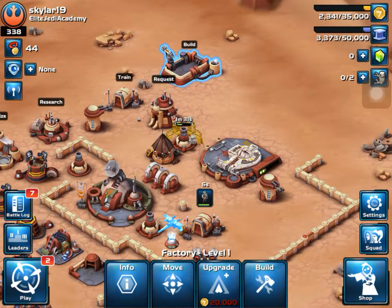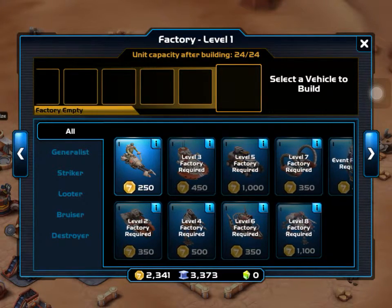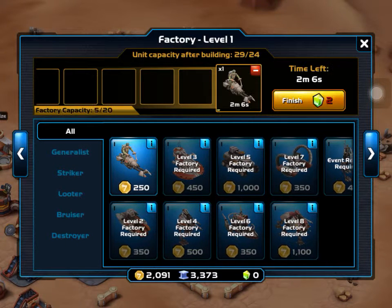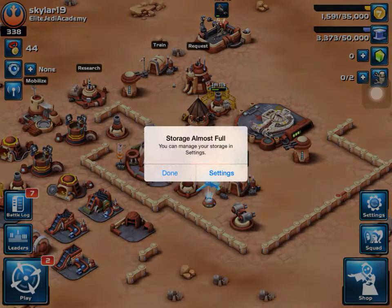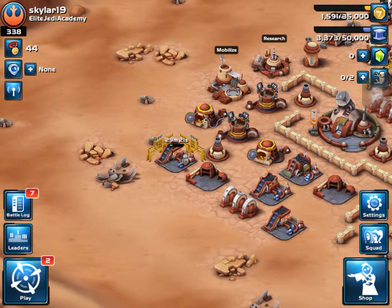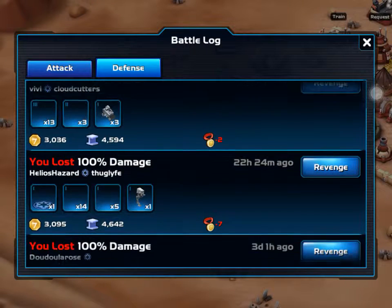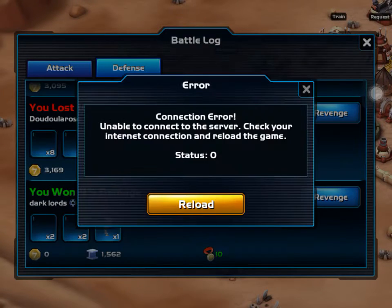We got a factory too, which is pretty nice. We could get these things — whatever they are, they're pretty cool. We're really low on supplies. I was looking at our battle log — I don't think we were attacked. Oh, okay never mind — we were attacked. Oh, we won!